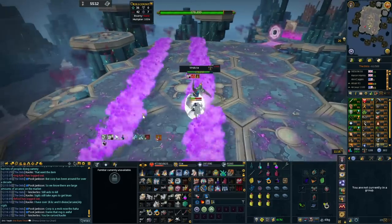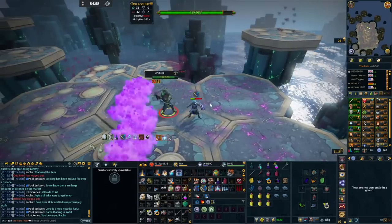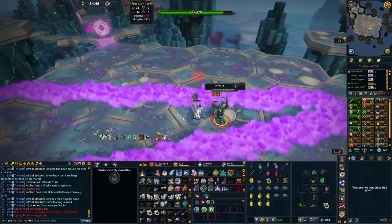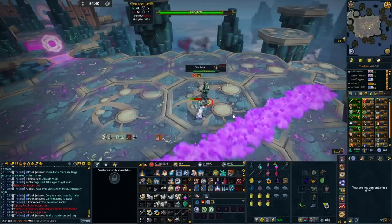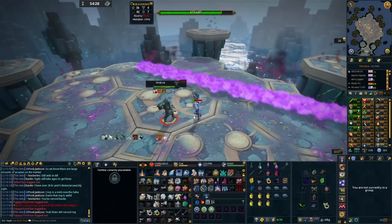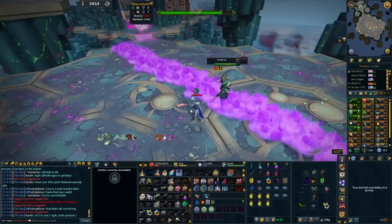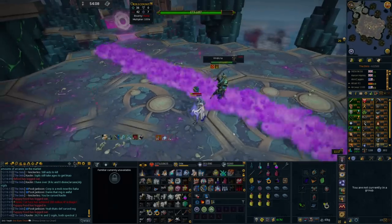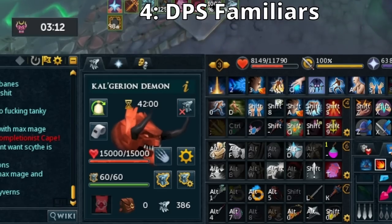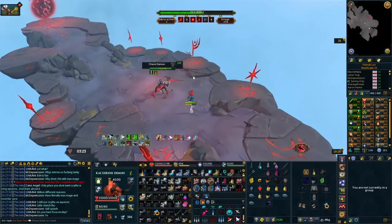For example, using Resonance at Araxyte on the cannon in normal mode gives a full heal every time. At Helwyr during the big melee attack you'll get a solid heal too. You can no-food many bosses just from learning Resonance. Focus on these three defensive abilities — Devotion, Debilitate, and Resonance. Read through all your defensives to understand what they do; knowing them makes surviving situations you'd normally die in very possible.